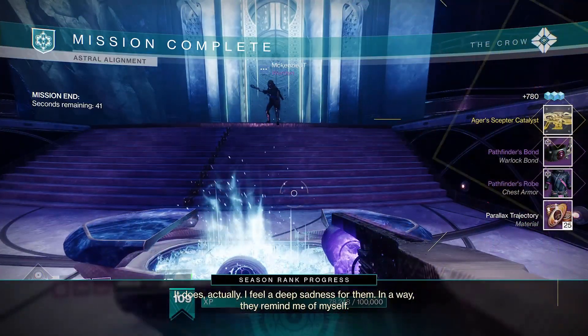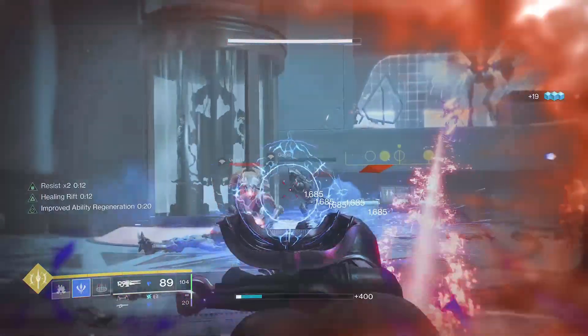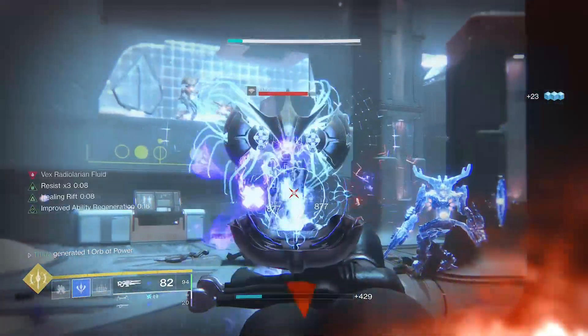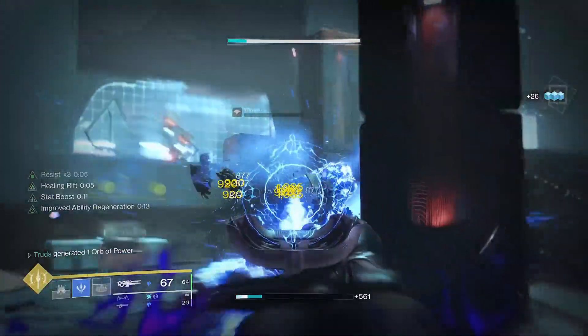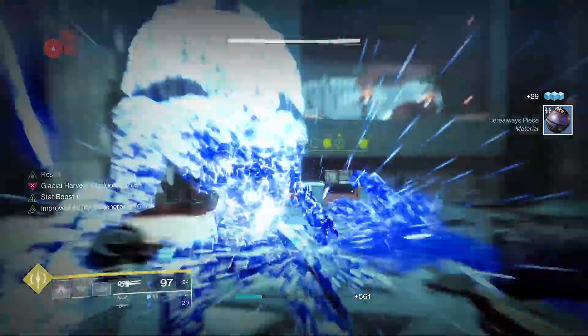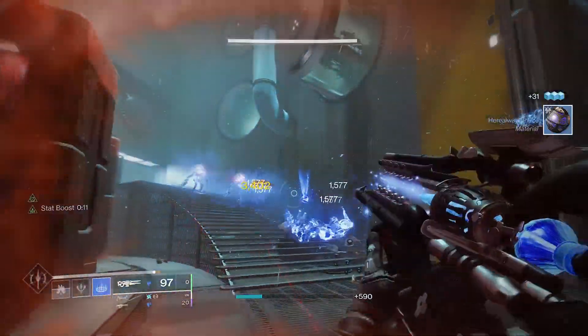Aga's Scepter finally got its exotic catalyst, and this is the first real video I've done on it aside from the quick YouTube short I put out showing its fast super potential. I personally think its synergy with the Warlock's Mantle of Battle Harmony, as good as it is, is overrated, as it really narrows its build potential.